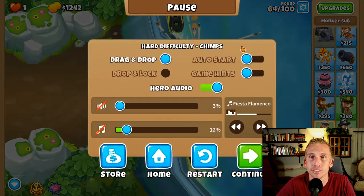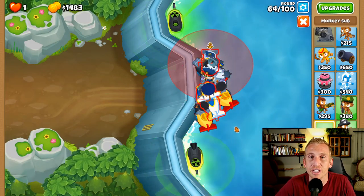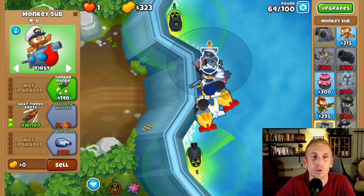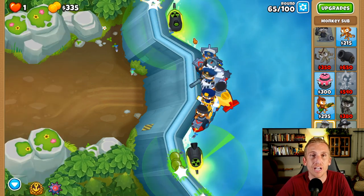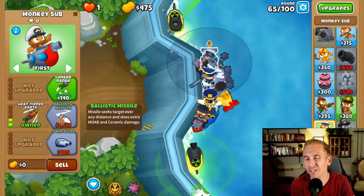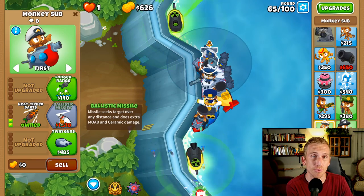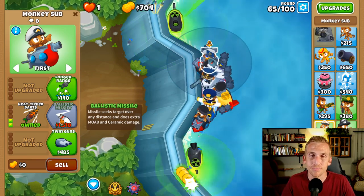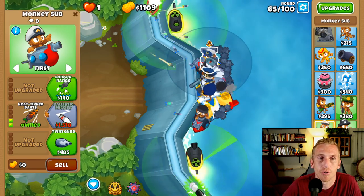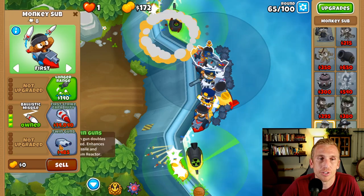Turn off auto-start like I have done here. At the end of each round, recuperate - see how much money you got and buy a new sub and at least place it, because you don't want four or five thousand dollars sitting around. You want your subs placed as soon as you can. Not necessarily for the earlier rounds, but when you get into the eighties and nineties, you need to place them every round because it's going to get crazy. We're going to place two more - this is the fourth one. Go 1-5-1-0 for upgrades.